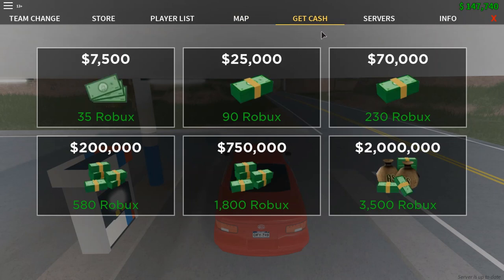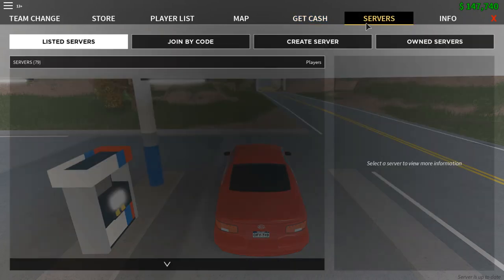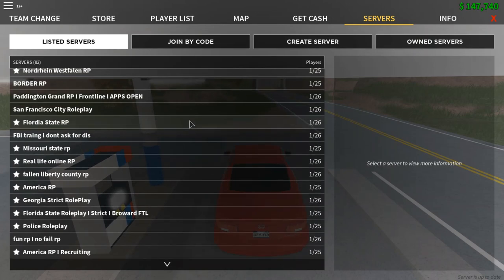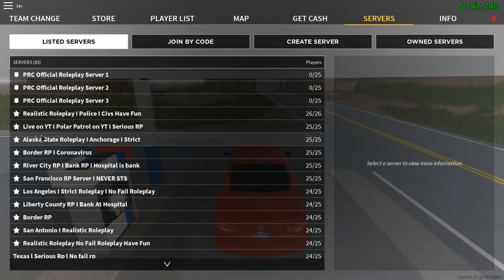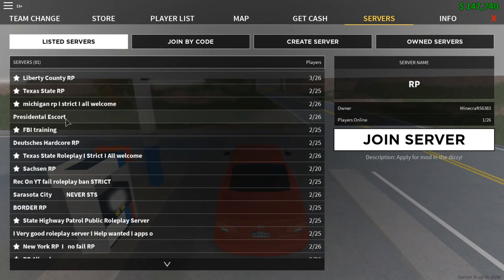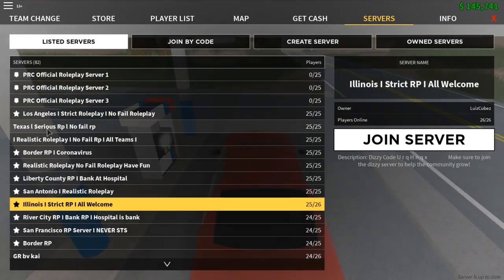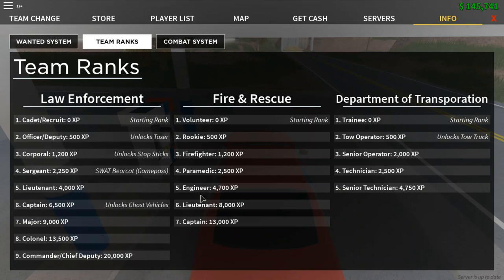The 'Get Cash' tab is where you can buy in-game money for Robux — there are various options available if you want to. The Servers tab shows available private servers; ones with a star icon are premium servers, meaning the owner paid 200 Robux for premium. To join one just press it and click 'Join Server' if it's not full. The Info tab contains information about ranks and other details.